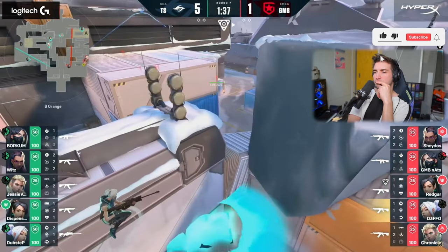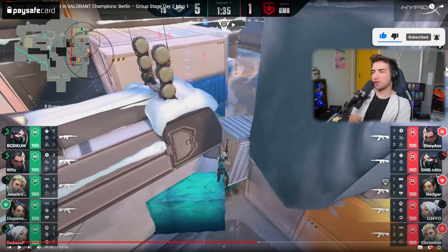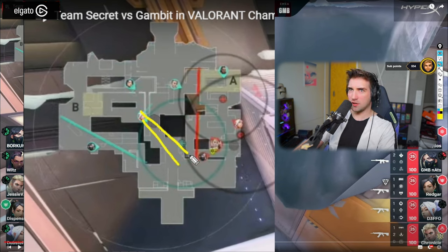I think this is a cheeky play we've seen from so many teams. I like it — it allows you to control so much of mid. The problem is that when you do this kind of play, what you try to do is push people into your arm position on mid, because this player is controlling this angle here, and this entirety is controlled by the Jett player.